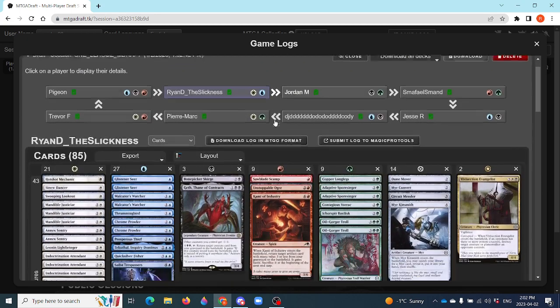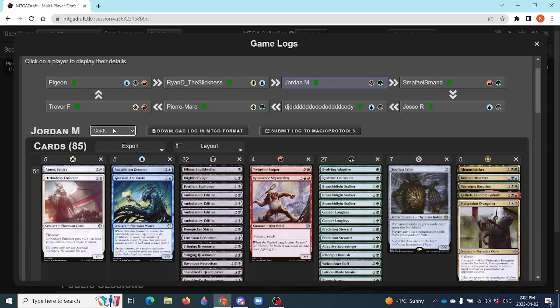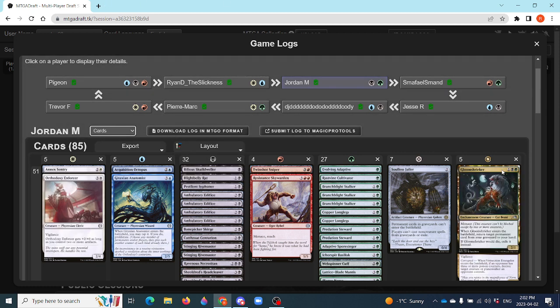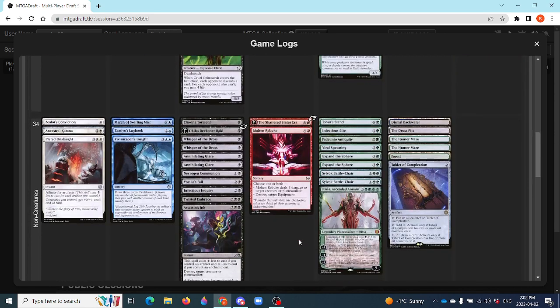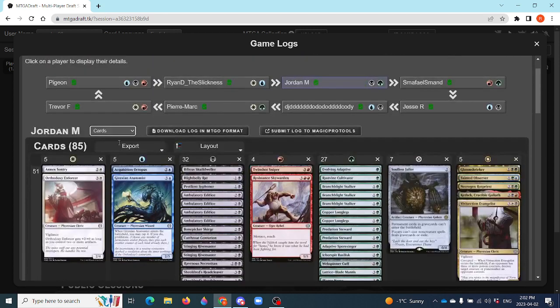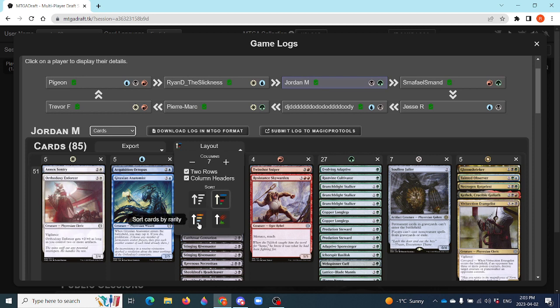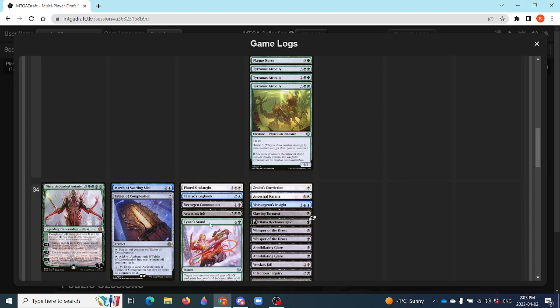Looking now at Jordan M — he's going to be playing green-black. He got the nice gold card from Kamigawa, the Gloom Shrieker, and Necrogen Rot Priest. He'll be looking to get some toxic going. He has a Nissa, which we mentioned before, two Silver Bolt Battle Chairs, so his top of curve is full of big things. He's got some nice removal here, two annihilating cards. He did not get any Anoint with Affliction — we saw Cody take two and Justin has one.